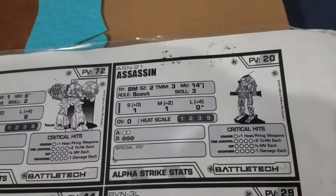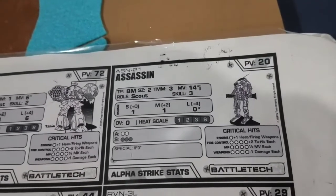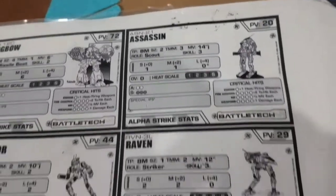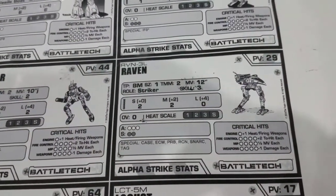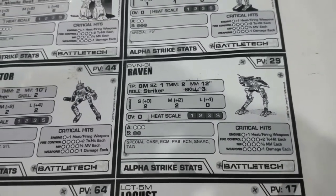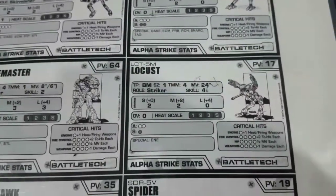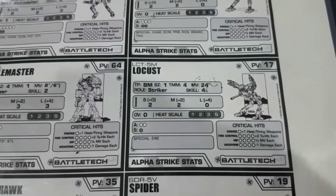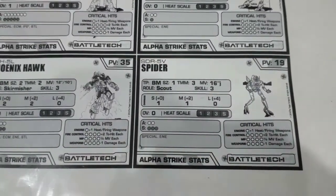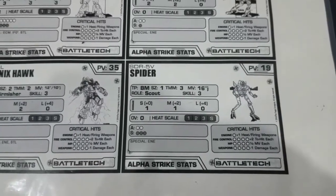We have an Assassin which is a 1, 1 with a 0 with an asterisk — it's almost 12, it's going to be 14 — and indirect fire of 0. The Raven, which this is one of the good ones: ECM, Probe, Recon, Snark, and Tag. The Energy Locust moves 24 inches, and the Classic Spider — energy funniness.